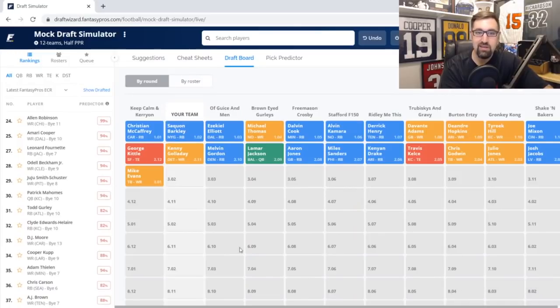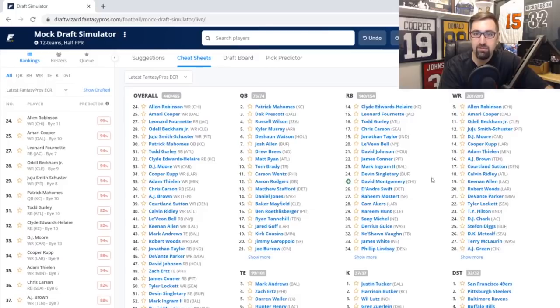Looking back at the draft board, I've got Barkley in the first round and Kenny Golladay for my second round pick. One quarterback off the board so far — Lamar Jackson — and two tight ends: Travis Kelce and George Kittle. Mike Evans also came off the board. Going with the balanced approach, I'm probably going back to running back. On the cheat sheet we've got Clyde Edwards-Helaire with a ton of potential, Leonard Fournette who isn't getting enough love, and Todd Gurley.